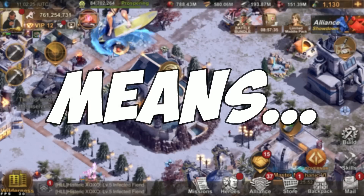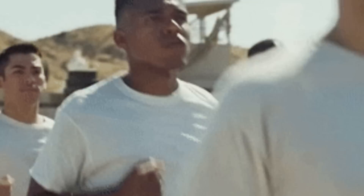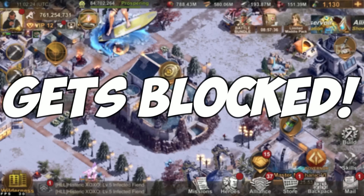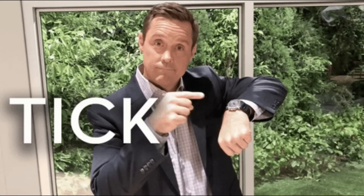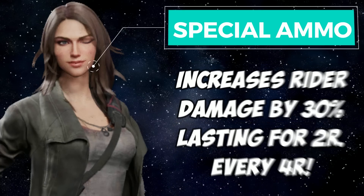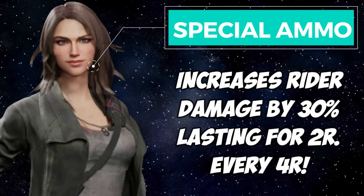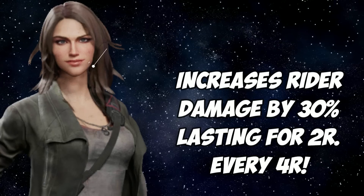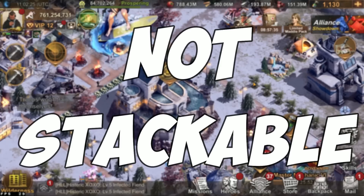Disarms means that all troop damage of a certain enemy's troop type, or all troops in some instances, gets blocked for a certain amount of time. Her second skill increases rider damage by 30% every 4 rounds and it lasts for 2 rounds. This is not stackable.